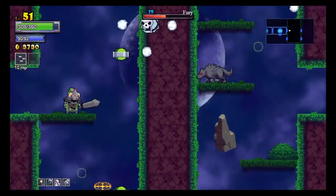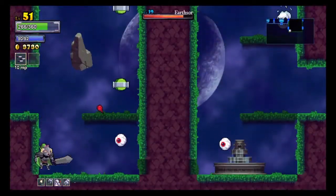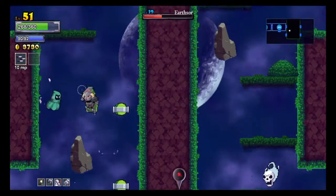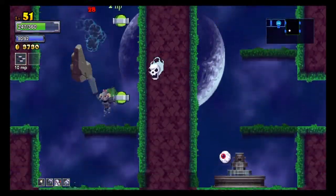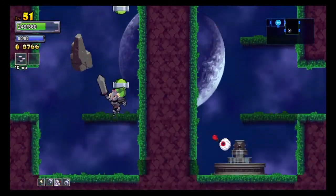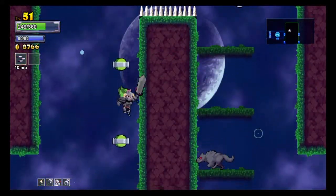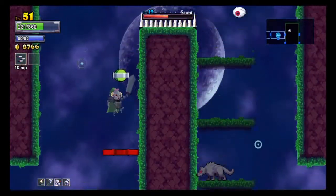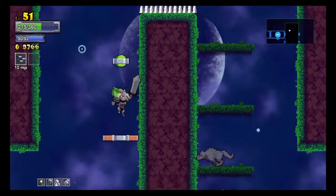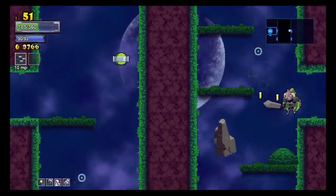Now we're going to try a bit of the forest. That big earth spike was from that guy, the Earthsaur or whatever he's called. Those guys are not friendly. Those spikes can pop up anywhere — you just need to keep an eye on the ground for those glyphs. And the wolves in the forest also suck because they're very fast and they'll drop down from any platform, like you just saw there.